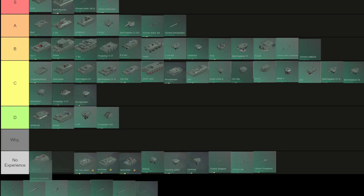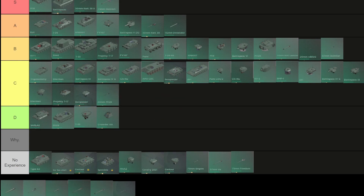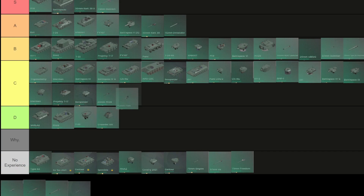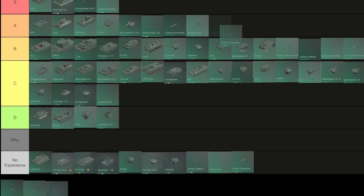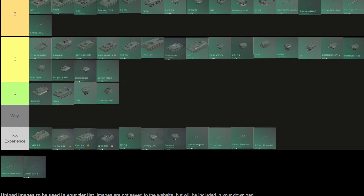Scimitar 57: B. 20mm M139: C. 150 Howitzer: just the worst Devastator, that's it. 40mm flat: A — it's quite good at penetrating things. Crusader 57: no experience. ASU 57 gun (hull): B.